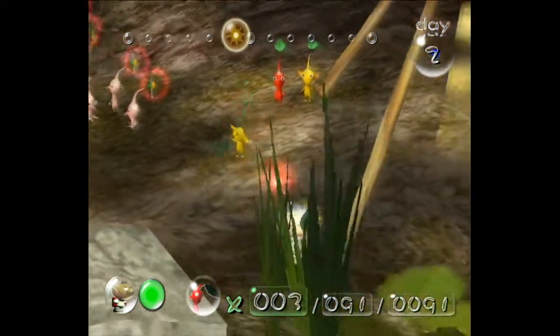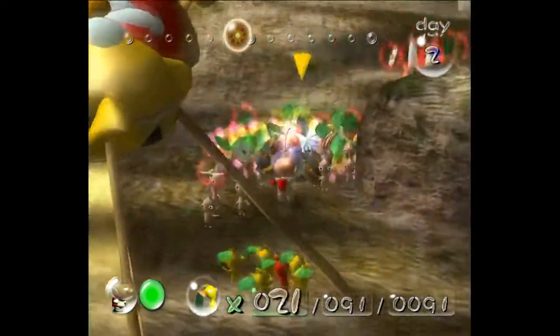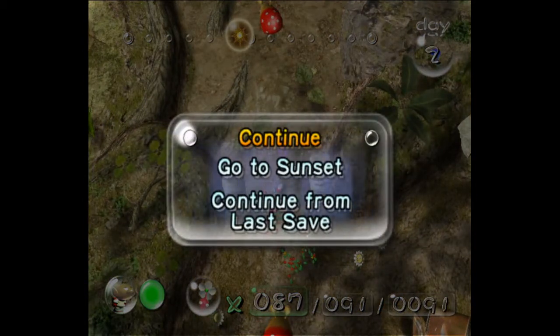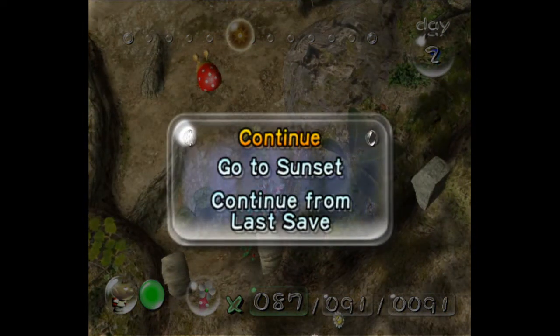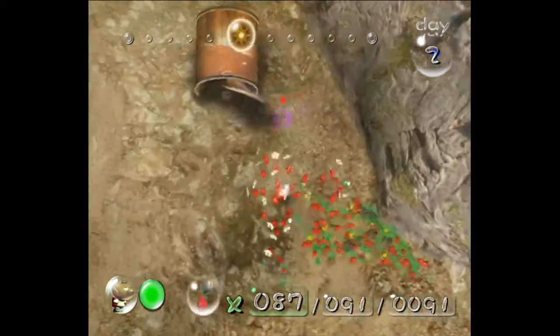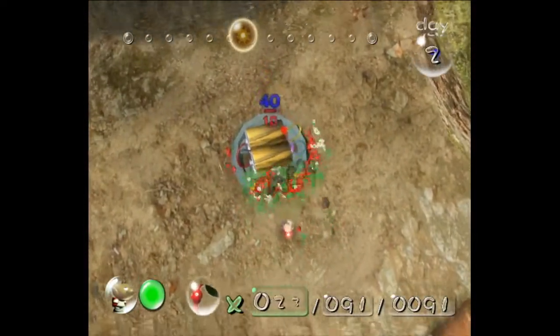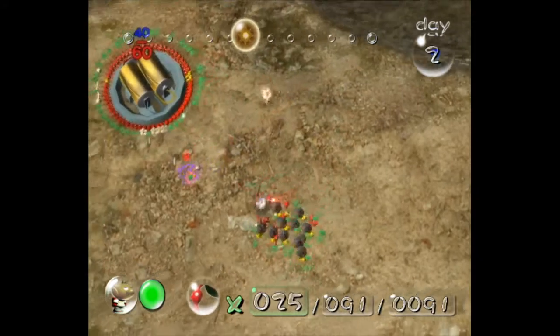That should be all the yellows we need to grow for the run. You can grow a couple extras if you're nervous, but you really shouldn't need them. You can get some backups in Forest Navel if they die as well. Right now you want to zoom out the camera so that no one trips, because if someone trips or gets stuck on this wall that I just passed, they can wake up the Bulborb when they're trying to get back in your party. Just make sure you have everyone, and hug this right wall so that none of them pick up that yellow pellet.